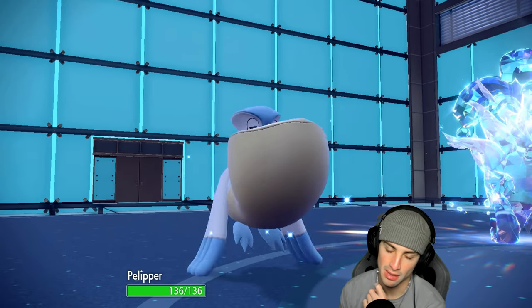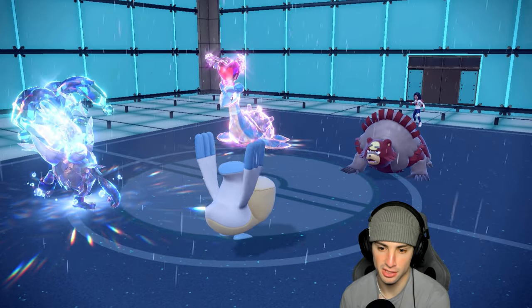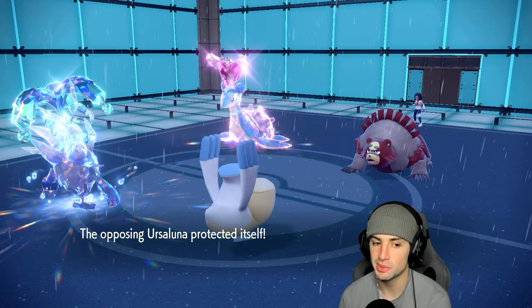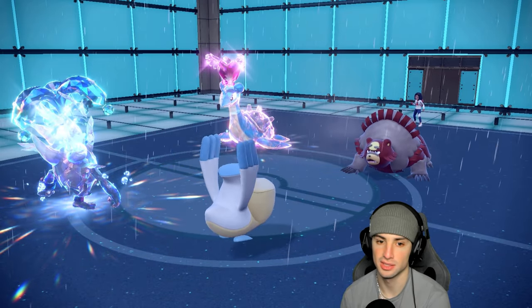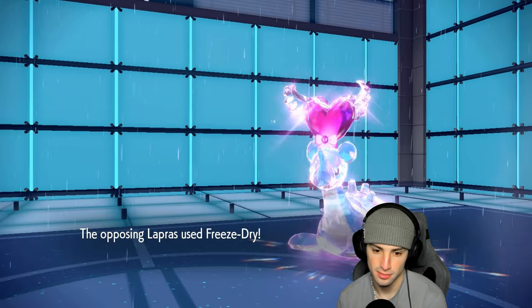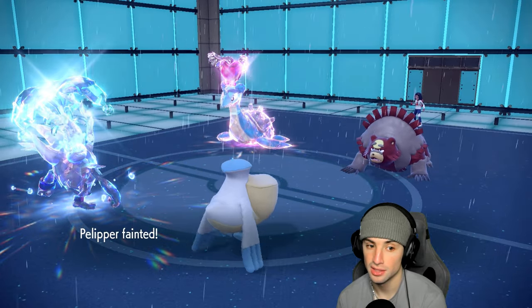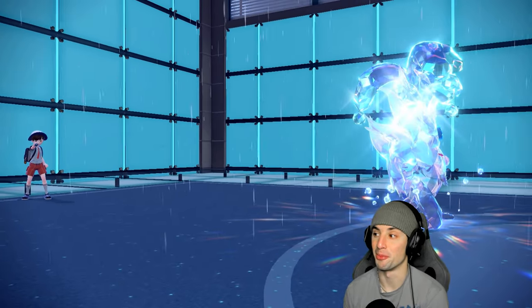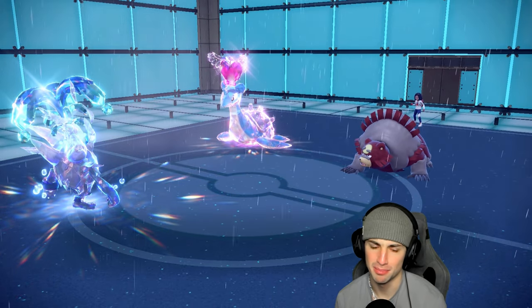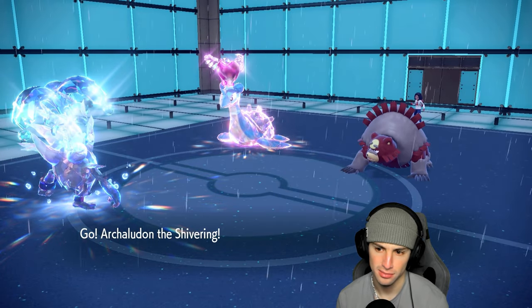If Ursaluna protects and Lapras KOs with Freeze-Dry, we'll have Pelipper out on the field who can do an insane amount of damage with Muddy Water or Weather Ball in the rain. That's a fine play — and if they don't protect, I just pick up big damage. They're gonna protect — that's fine. Can we soak up this Freeze-Dry? They're going to go after Pelipper — that sucks, I really wanted my Pelipper.